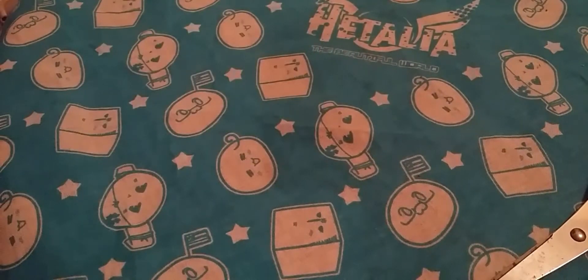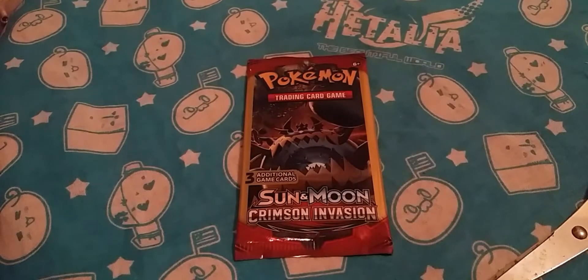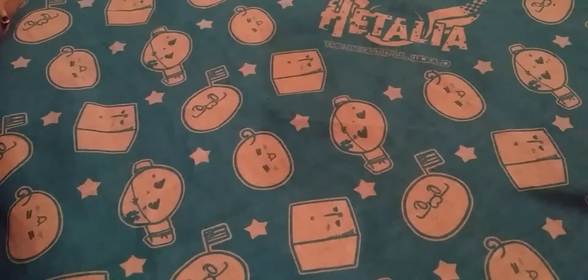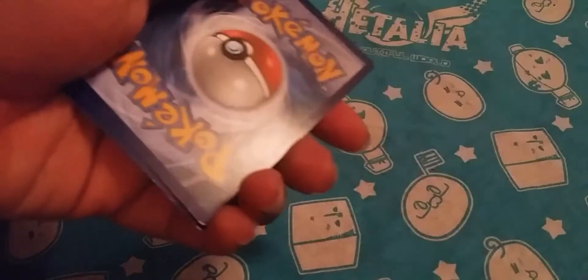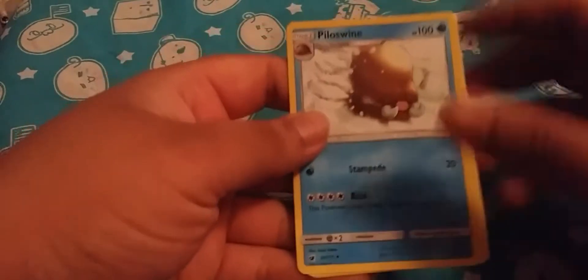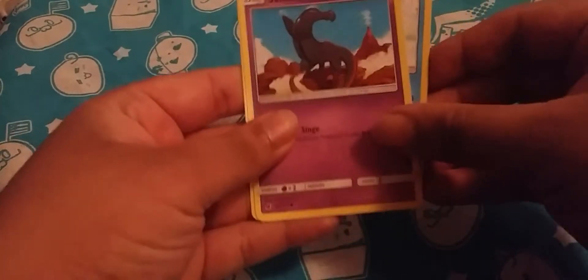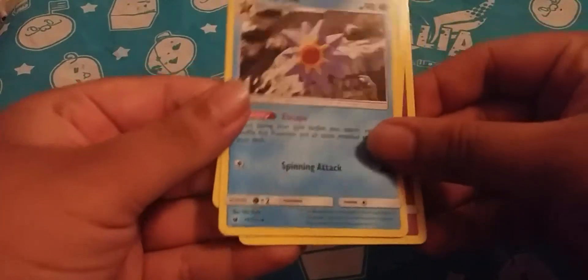I'm going to open this single Crimson Invasion — this is the only one I have. I think we both got one Crimson Invasion, right? Yeah, and then we just got like three Breaks. One to the front. So it says the almighty Articuno. There's this Gorboj for some reason. I got a Piloswine, Swinub, and a Starmie. Just a regular Starmie.